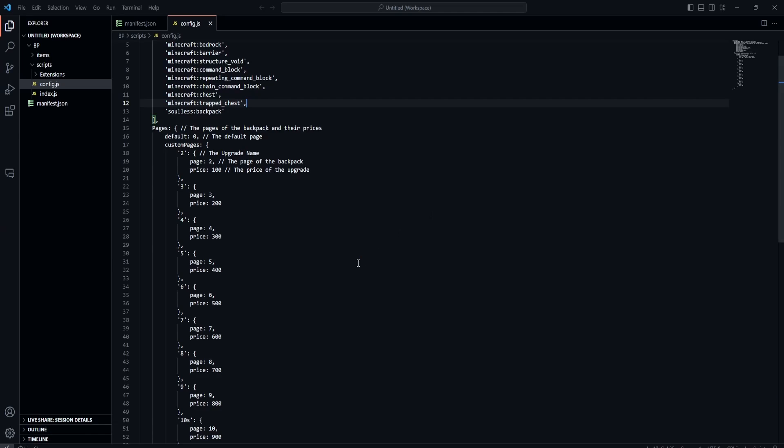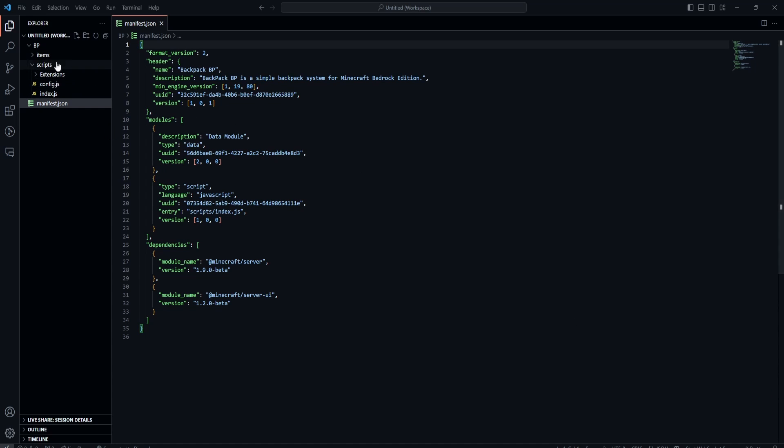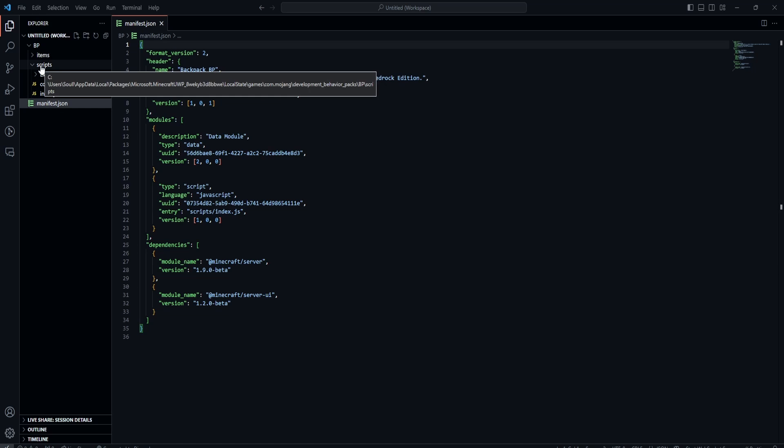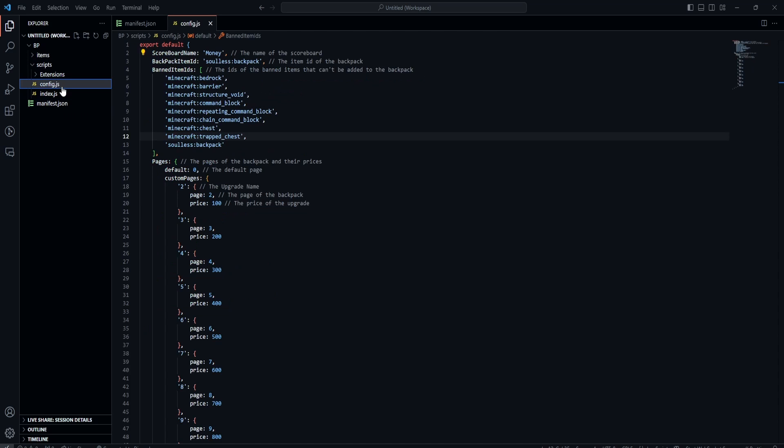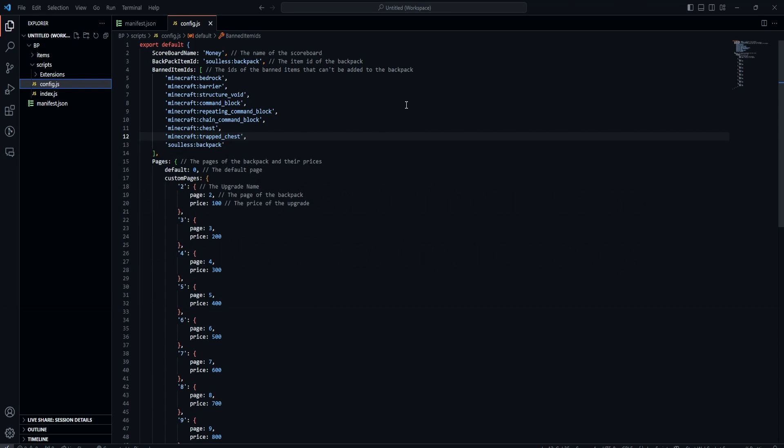Now let's open up Visual Studio Code and I'll show you how to customize this. Inside the behavior pack, go to the scripts folder and open config.js — that's the only file you need to edit. There is another file you may need to edit if your items are not showing up correctly, specifically if you have custom items in your world. We'll talk about that after the config.